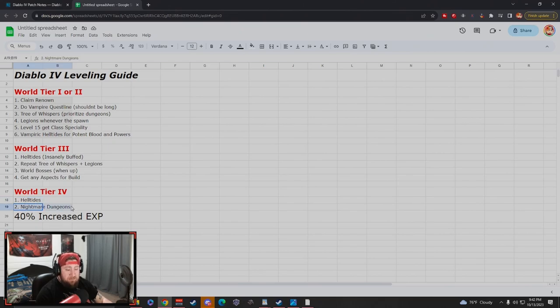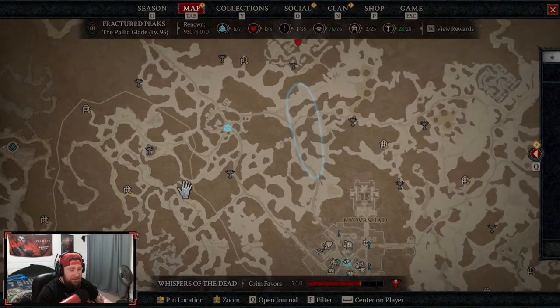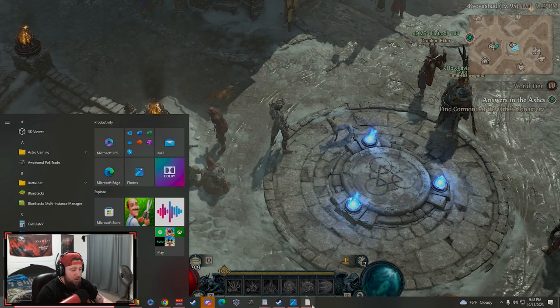Once you hit World Tier 4, prioritize helltides. This is where nightmare dungeons come in — you'll start getting glyphs and want to level them up to at least 15 or higher. In World Tier 3 I'd still prioritize open world content first. The only reasons to do dungeons are to get specific build aspects or to get a sigil to open up the occultist quest line for sigil crafting.